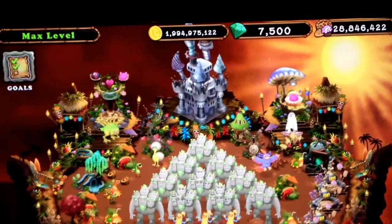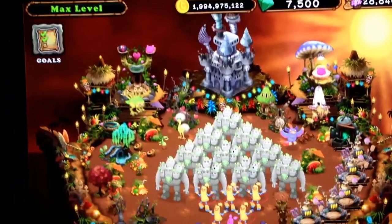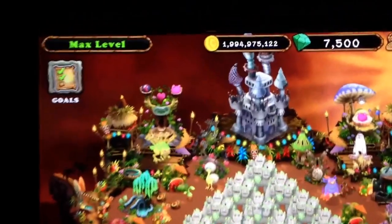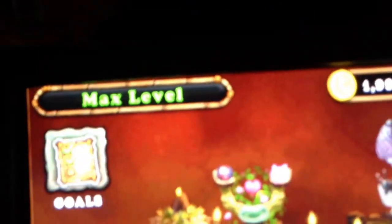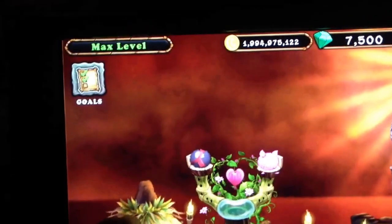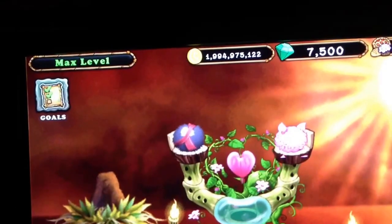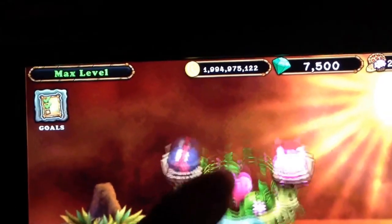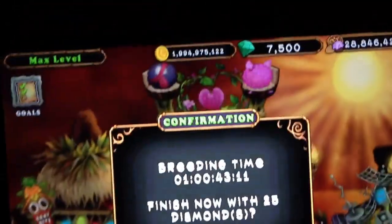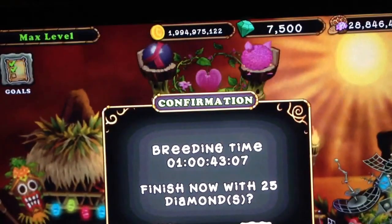Hi everybody, it's Diane. I just wanted to show you real quickly that I have a hula greeting on my Earth Island. We've got a pango and a pom-pom greeting. I'll speed it up. Greeting time for hula is 25 hours.